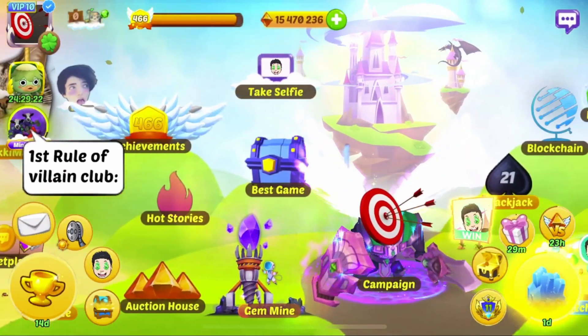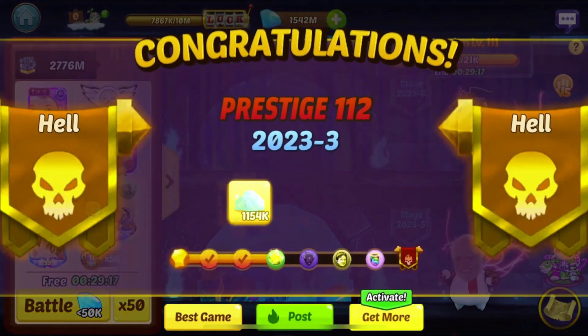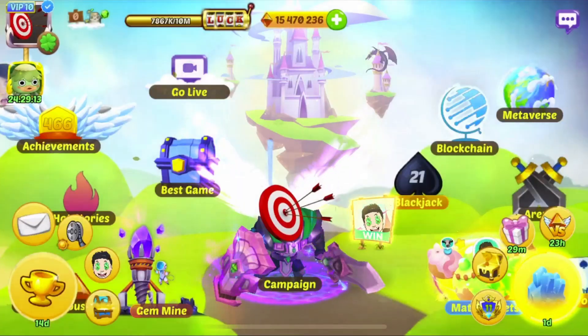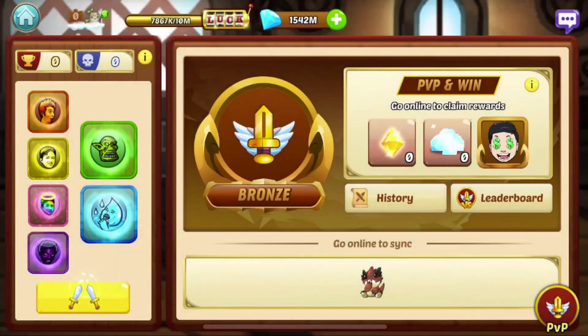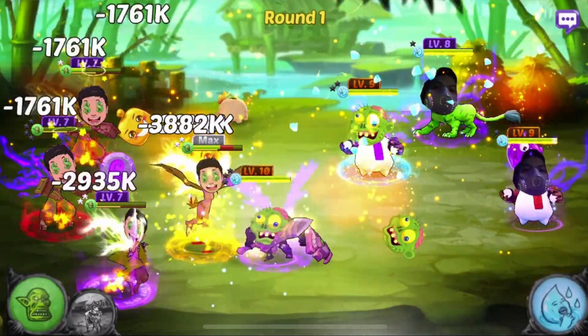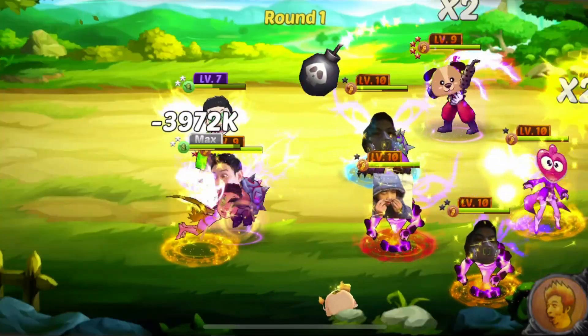That's about it for the daily routine. Anything else you can do is usually just pushing campaign levels and claiming your krypton from the spell book. Arena is always a good one — the PvP earn-arena. We can walk through these.